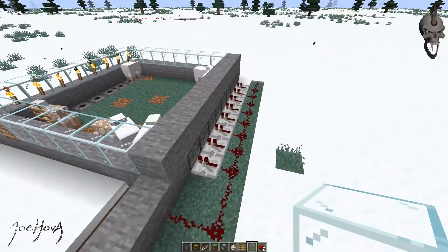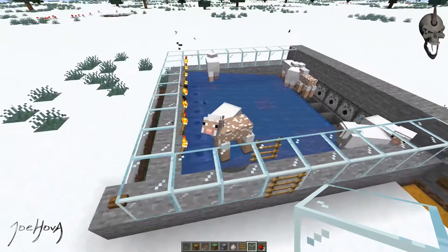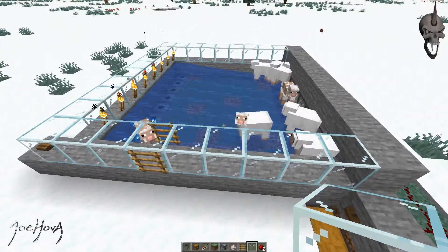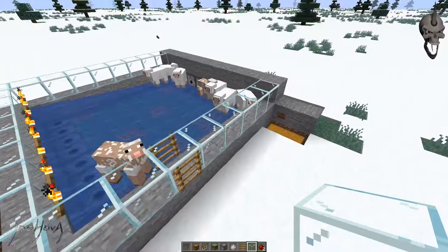It's very basic redstone. As you can see, you've got a button on this side. This will dump the water. It'll send the sheep going over to the edge, except for this dumb one that's stuck behind the ladder. He'll make his way out of there eventually.